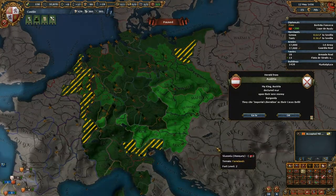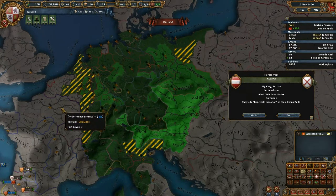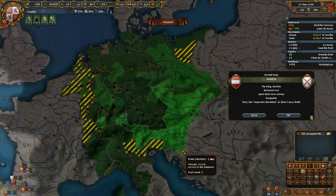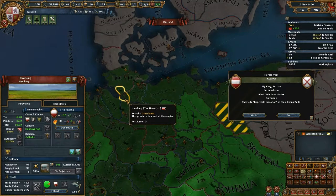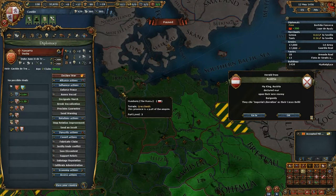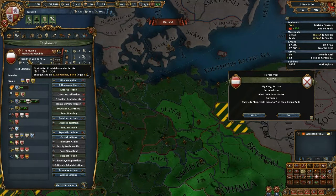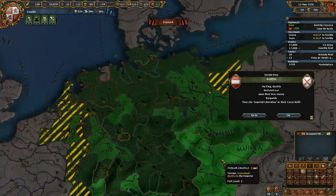If the Emperor dies, all seven Prince-Electors assemble and choose another Emperor. He can't be from the same dynasty; he can be the French King, for instance. However, they cannot elect a President or a Doge — anybody with a republican government. For instance, the Hansa is within the Empire but they are a Republic, so their Stadthalter cannot be elected Emperor.